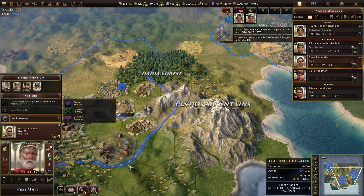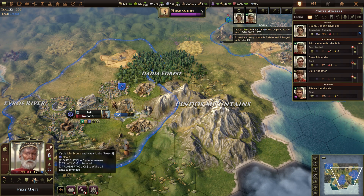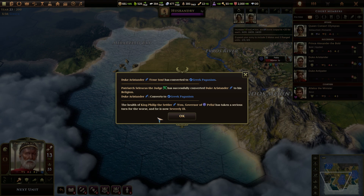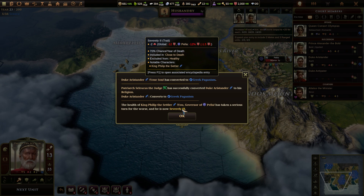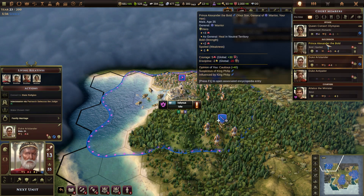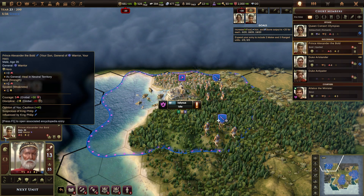One of these days, you fuckers are going to marry somebody. This is so difficult getting them to wed — I don't understand why it's not working. Does it just not work because I can't do it in this tutorial? Duke Aristander, your son, is converted to paganism. And the health of the king has taken a serious turn for the worse — he's now severely ill. 70% chance per year of death.